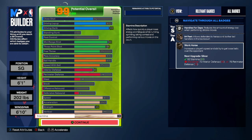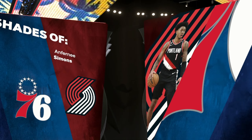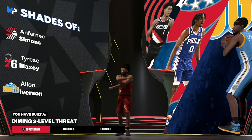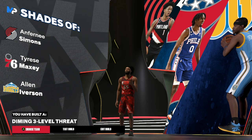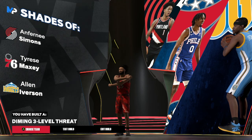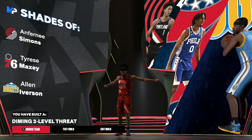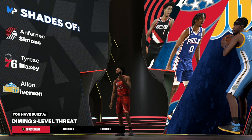Let's get into the name of the build. We get Anthony Simons, Tyrese Maxey, and Allen Iverson — a diamond three-level threat. That is the build. I feel like this is a really good build, but it is an undersized point guard — I would honestly look at this as a point guard build. You get the high driving dunk, decent mid-range, decent three, decent defense, and solid playmaking. Really a decent build all around for the most part.